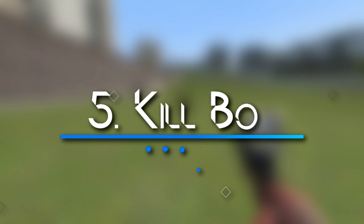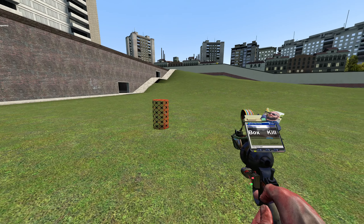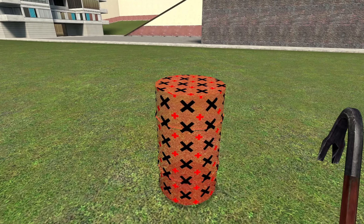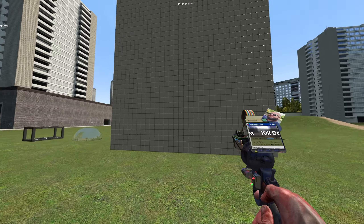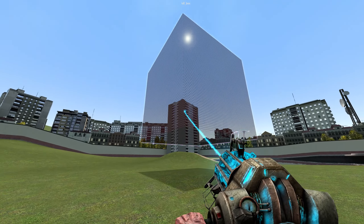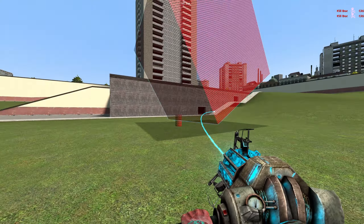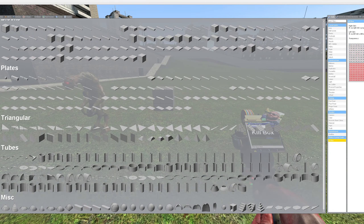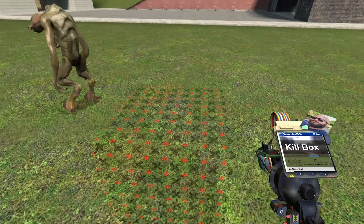Anyway, the first one is called the Kill Box, and what this is going to do is turn any prop into a kill box. Now if I were to touch this prop, I'm going to die a very horrible and miserable death. That's exactly what I wanted. Now mind you, this works for pretty much any prop big or small, so if you want to turn a giant square into a big box of death you can totally do that. Just be careful not to drop it on yourself. If you want to get rid of the red you totally can do that.